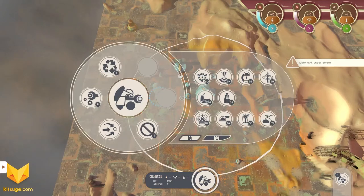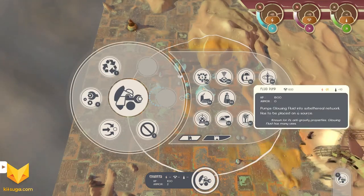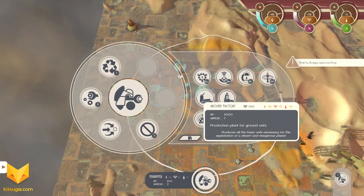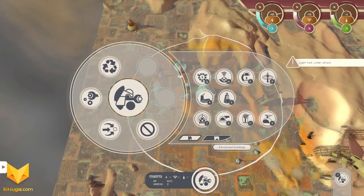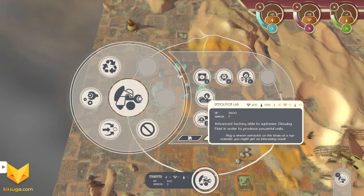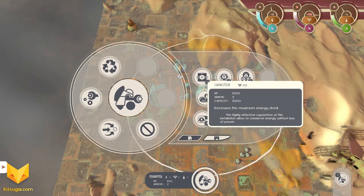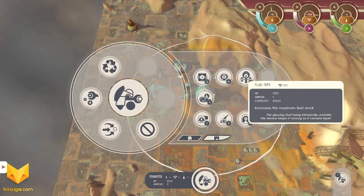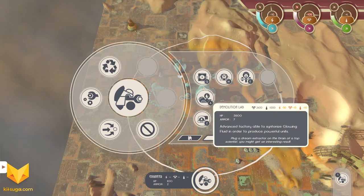I do need to build some more generators. I have one idle engineer — I had him build that air factory, and he's already built those turrets. One of the things we're going to want to eventually do is build these three pieces here to create larger storage amounts. Then there's the other factory, which we'll drop right here — it's going to take some time to build.